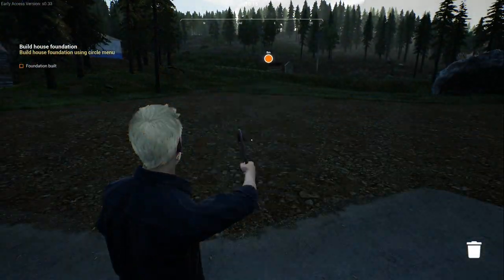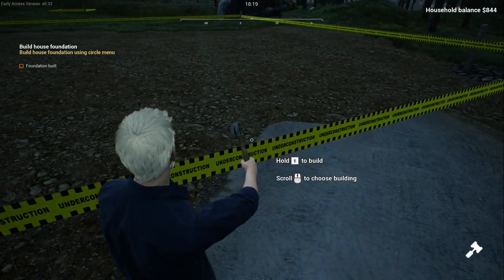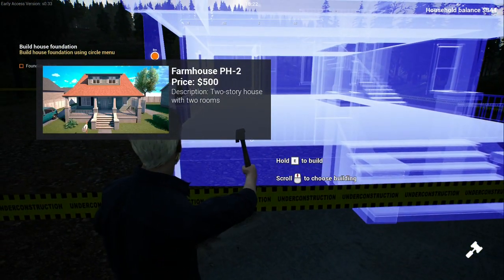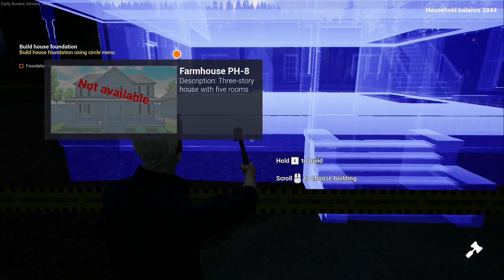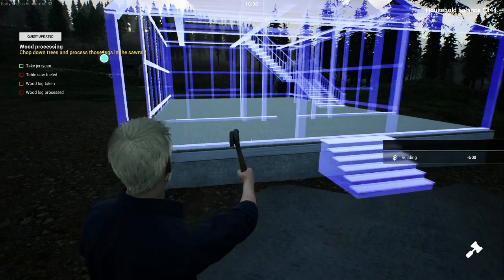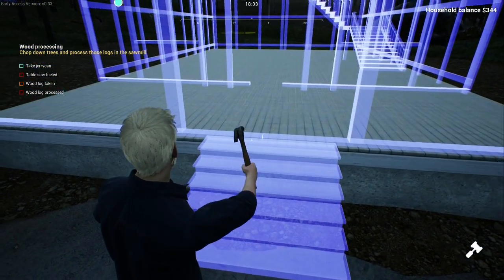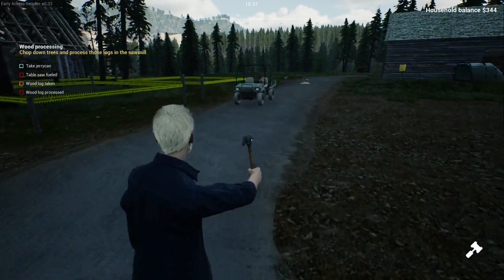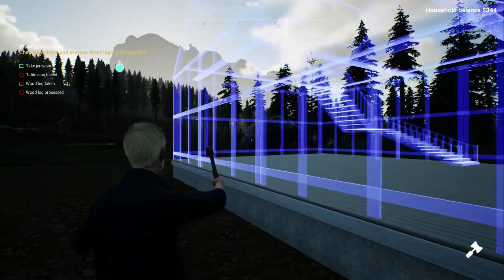It just got dark very quickly. Fire mouse — 500 quid. Not available, not available. So it looks like the only thing that is available is the farmhouse, and we still have 300 quid. Take a jerry can, table saw fueled, wood log taken, wood log processed. So it looks like we have to start doing all our own bits and pieces to get this foundation up.